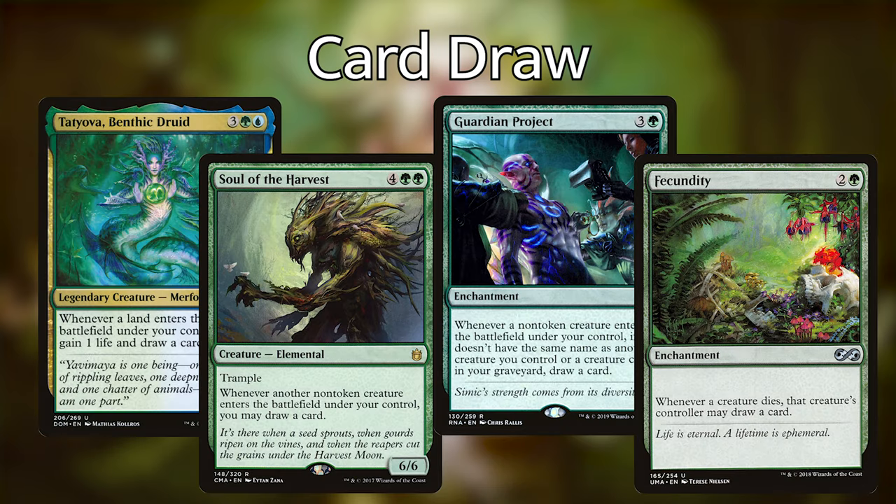Additionally, we have Tatiova, Benthic Druid, Soul of the Harvest, Guardian Project and Fecundity. All of which give us a little bit of extra card draw from utilizing Uro's abilities and having him enter the battlefield and be sacrificed many times.